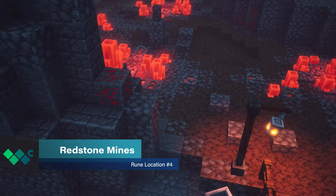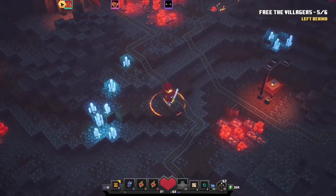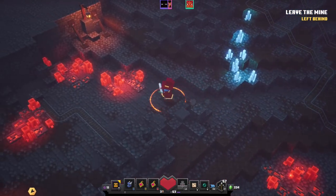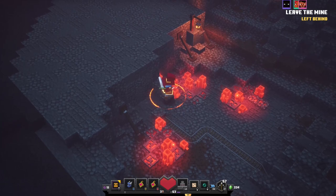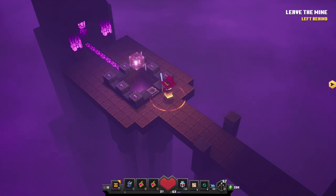The rune location for Redstone Mines can be pretty easy to miss if you're not sure where to look. During the second Rescue the Villager sequence, take an optional path to the left. Hug the wall until you find a switch that reveals a pretty inconspicuous doorway. Enter this room and grab the fourth rune.